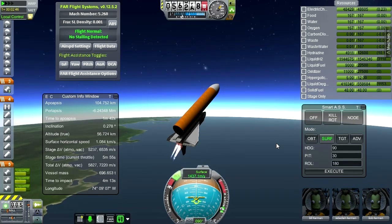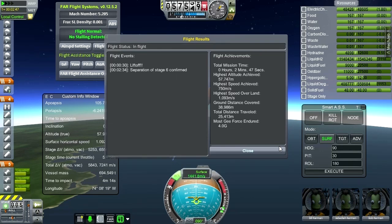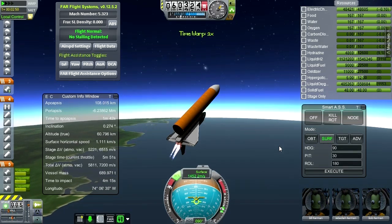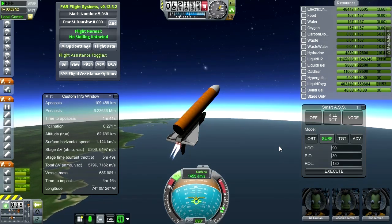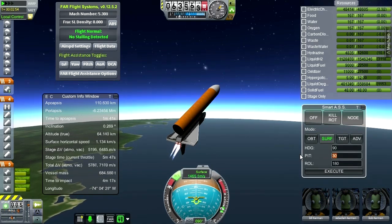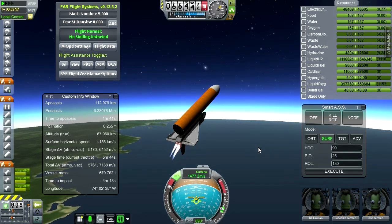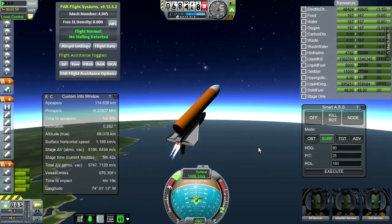Pretty much immediately after separation we go to 30 degrees. Still need RCS to help keep it stable here. I checked to make sure nothing got damaged by the SRB separation. Now we have a long burn ahead of us. Among the things I didn't talk about during the VAB section was our payload. The payload in the bay is just a crew tank — the Hitchhiker can has been resized by Realism Overhaul to a larger size, and it has a mass of about six tons.